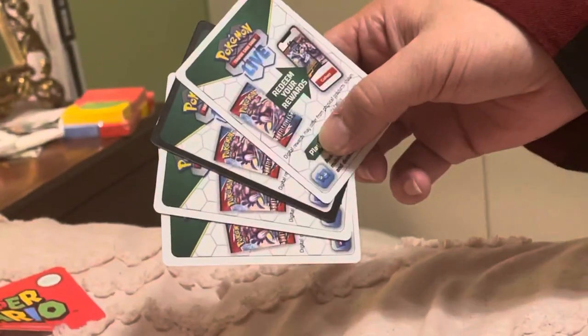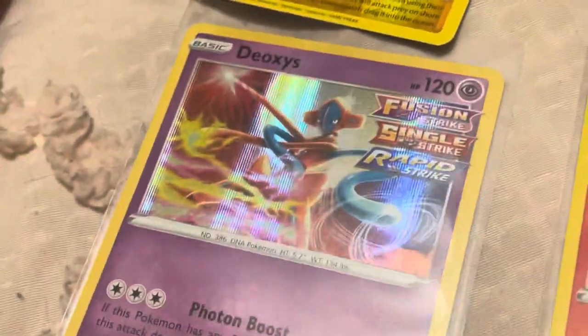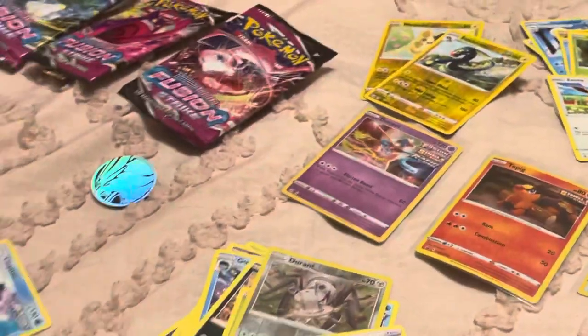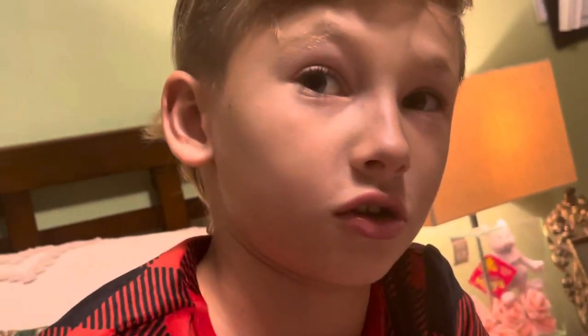I think the most cool card is the Deoxys — it's very bizarre with all three strike types. So it was a successful opening because this is new and we've never seen anything like that online. We also got a first edition Mr. Mime and a first edition Electrode, and they're in really good shape. We didn't pull anything crazy this time, but these are our first Fusion Strike packs. And we're going to be getting a full Fusion Strike box soon. All right, let's sign off — bye guys, thanks for watching my video. Gotta catch you later!